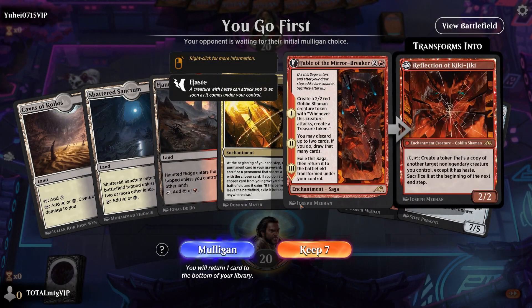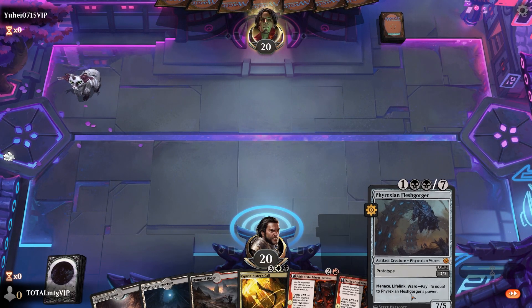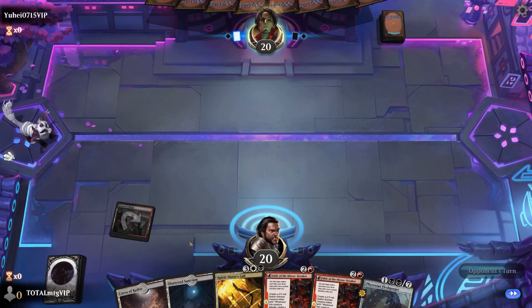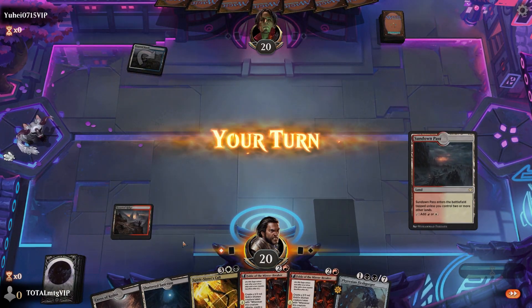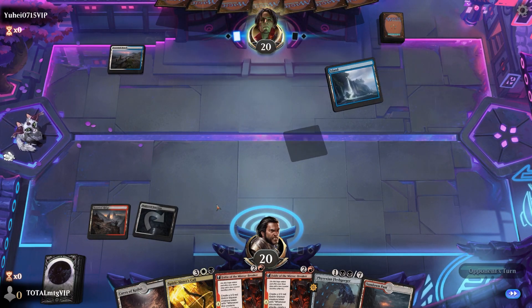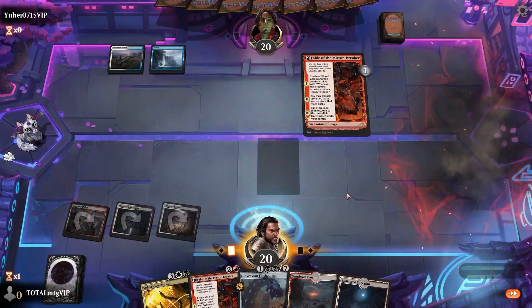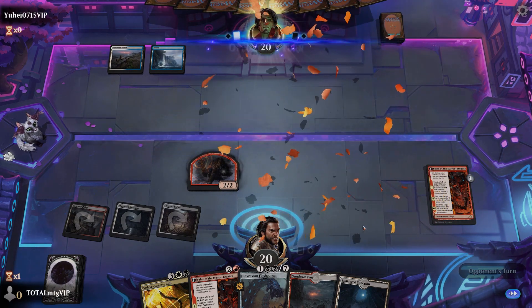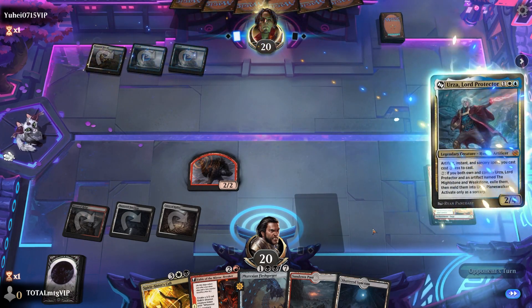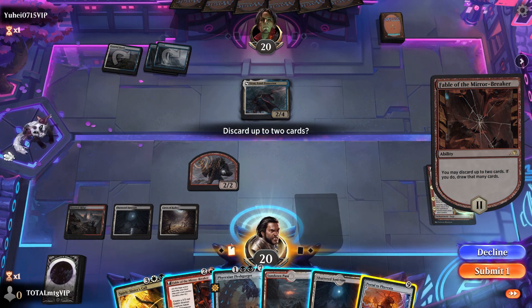Game three: we have the ability to play Fable so we'll keep this hand. We also have Phyrexian Flesh Gorger in hand — not too shabby. We go with Haunted Ridge. Opponent is playing with some concerning cards but let's try it. The Fable gets in — I was expecting a counter straight away. Some gators come down, and we discard twice.